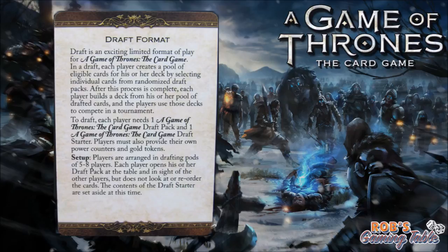To draft, each player needs one Game of Thrones draft pack and one starter. Players must also provide their own power counters and gold tokens — so bring your sleeves, tokens, and play mats if you want to sleeve up your cards. For setup, players are arranged in drafting pods of five to eight players. Each player opens their draft pack at the table but does not look at or reorder the cards. The draft starter contents are set aside at this time.